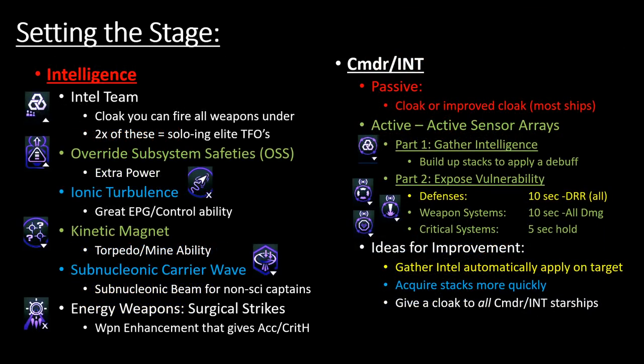Going through Intelligence abilities individually: Intel Team is probably the biggest reason to have an Intelligence seat if you want to solo elite TFOs. Slotting double Intelligence Team basically means you'll be cloaked most of the time while still being able to fire all of your weapons — not just torpedoes, all weapons — while enemies can't target you. It's also decent in PvP.